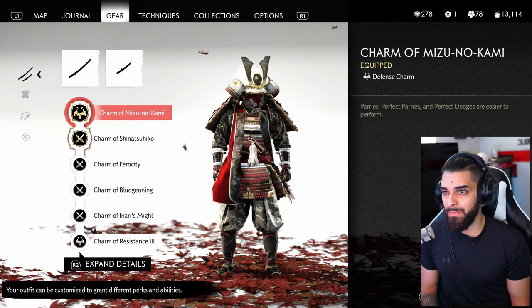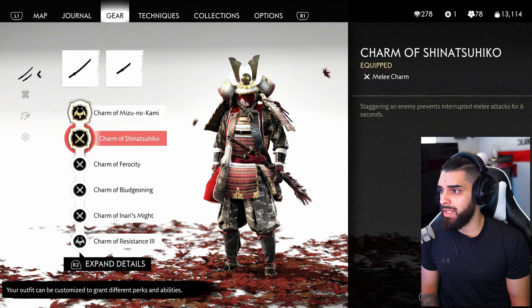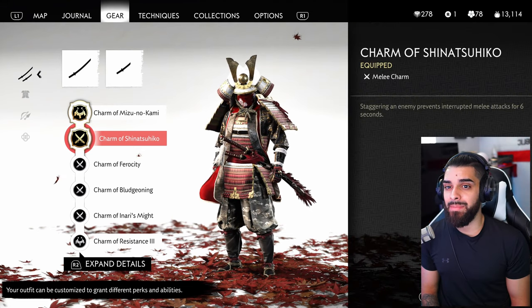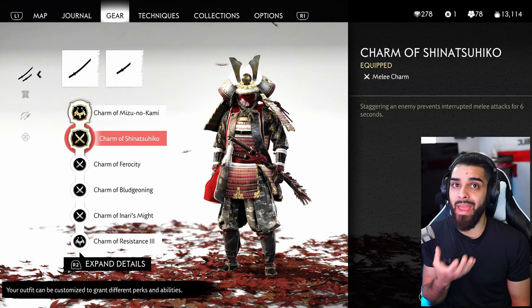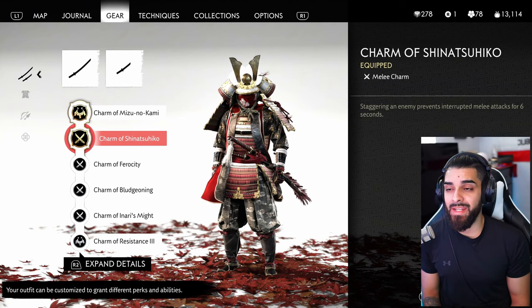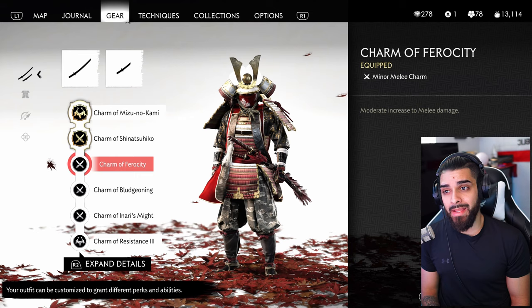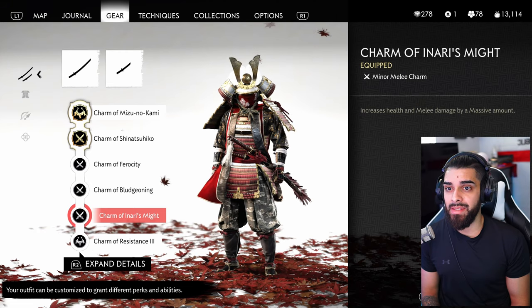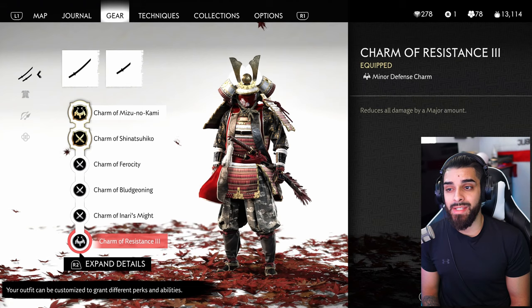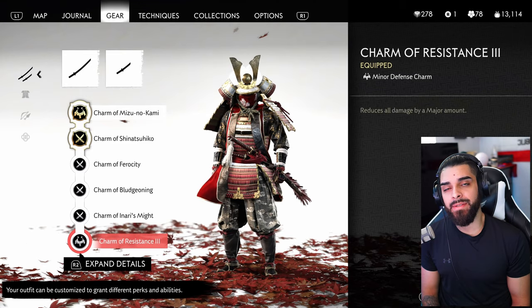For Gosaku's charms: Charm of Mizu-no-Kami makes perfect parries and perfect dodges easier to perform. Charm of Shinatsu-Suiko — staggering an enemy prevents interrupted melee attacks for six seconds, which is great because you can just wail on them and they can't stop you. Charm of Ferocity gives a moderate increase to melee damage. Charm of Bludgeoning gives a moderate increase to stagger damage. Charm of Aniri's Might increases health and melee damage by a massive amount.